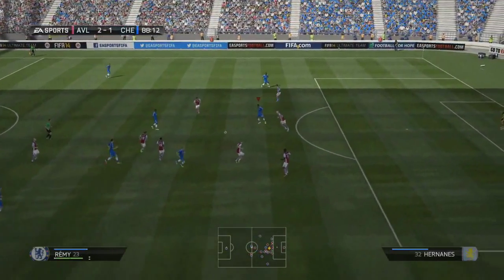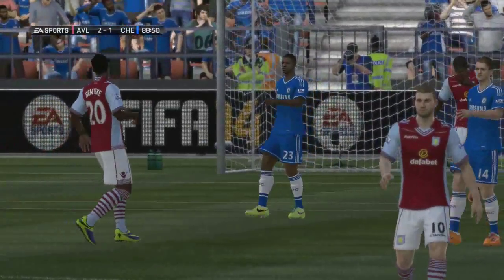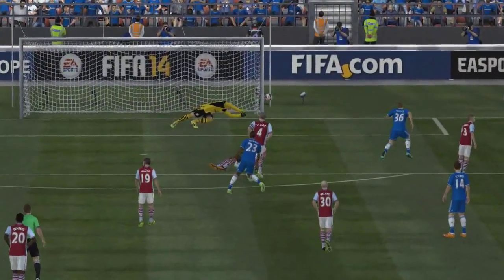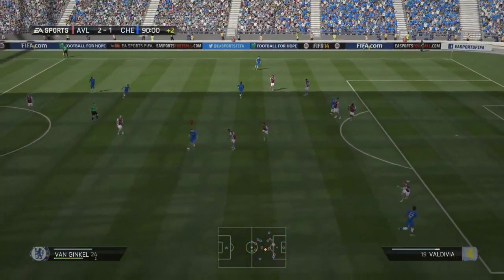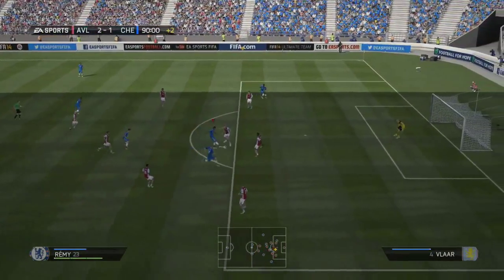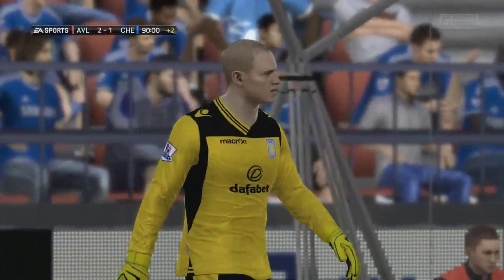We got ourselves back against PSG in the previous episode - can we do the same thing here? Remy flashes the ball past the near post in the 89th minute, really trying everything. It was on target all the way until it got right in front of goal and then swerved away at the last minute. Van Ginkle's involved on the edge of the box into stoppage time, and Remy hits another really good shot but the goalkeeper makes a great save.